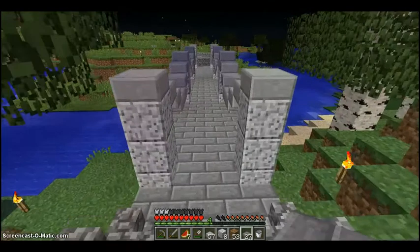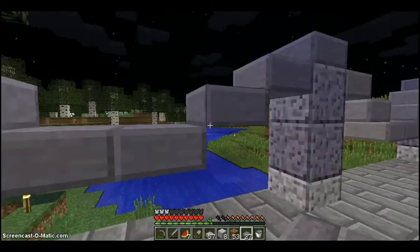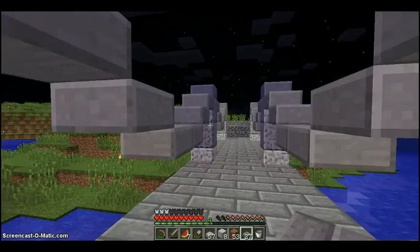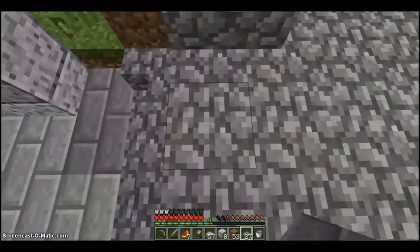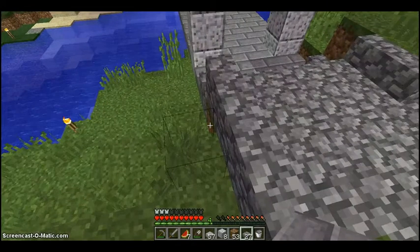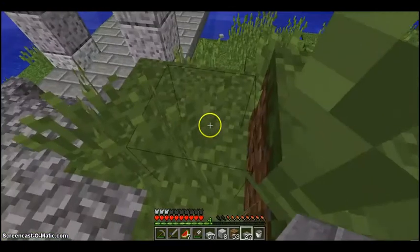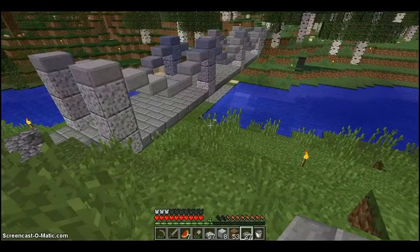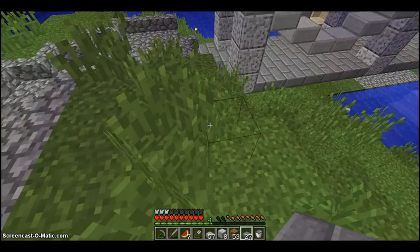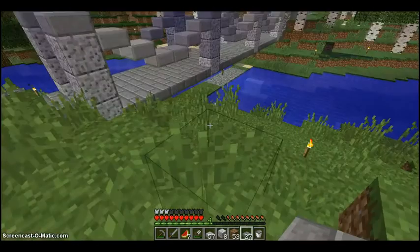I finished the bridge. I kind of like the design of it — I'm pretty happy with it. The only thing I'm not all that happy about is how thin it is; it's a really skinny bridge. But if I tried to widen it out it'd look kind of awkward because it wouldn't flow correctly with the rest of the road, so I kind of had to make it skinny. But looking at it from a distance it actually looks pretty good. I'm happy with it. I just need to get rid of that little temporary bridge underneath — I'll do that off camera because it's a little boring.